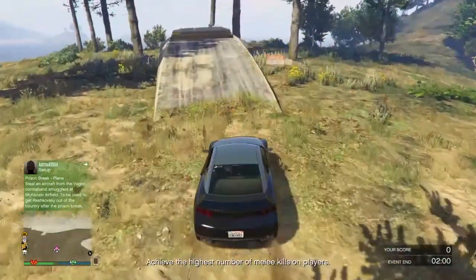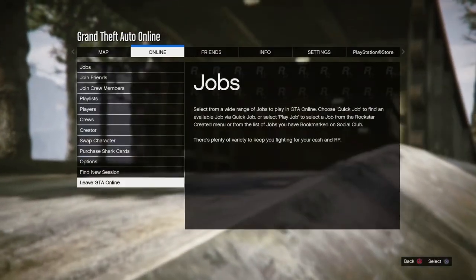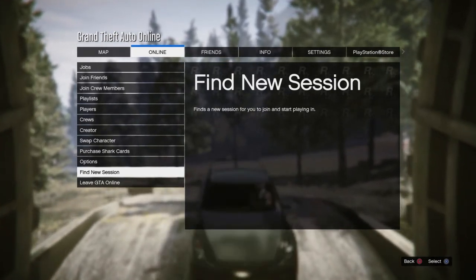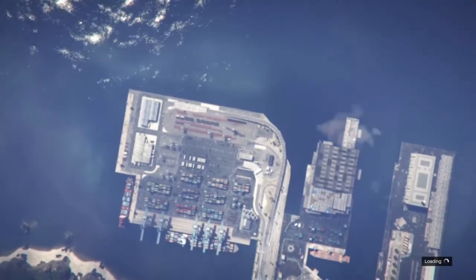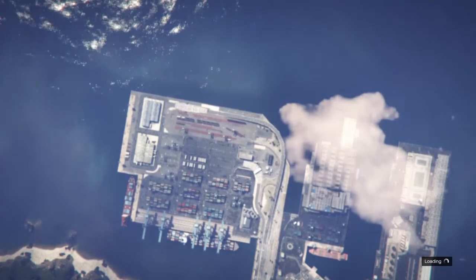Once you've done that, drive into the bunker. As soon as it's doing the loading animation, click Start, go to Online, then hover over Find New Session. As soon as it goes to a black screen, spam X and you should go into a new session. As you can clearly see, we're loading into a new session right now. Make sure last location is on so you spawn at your bunker.